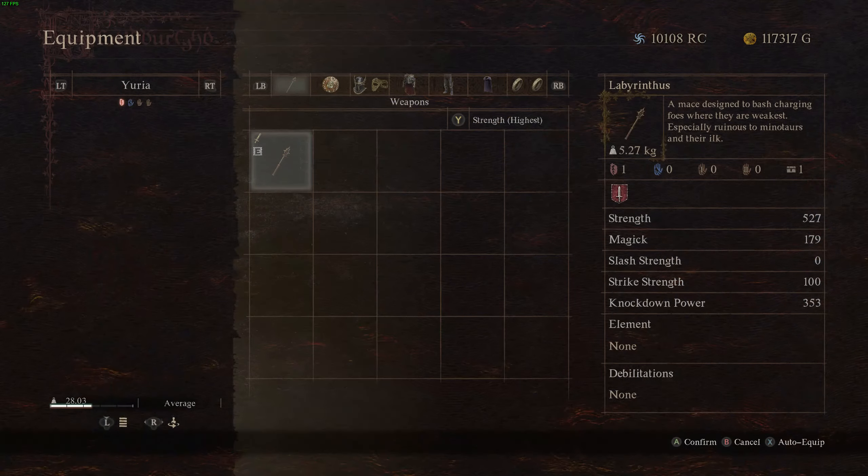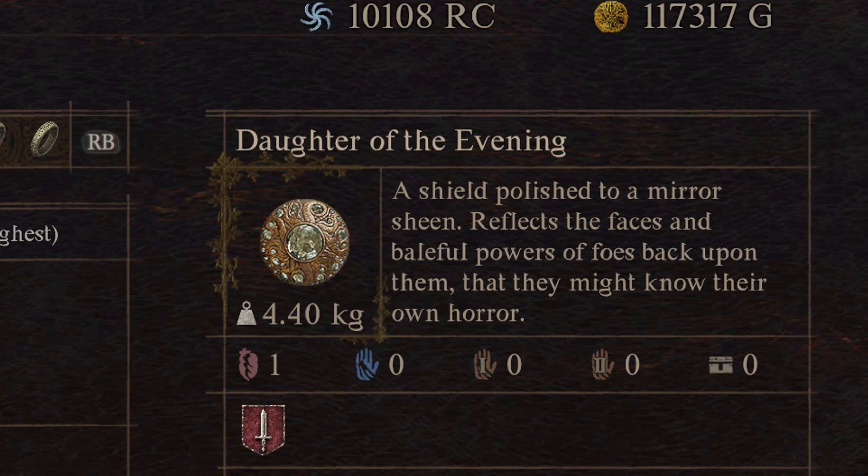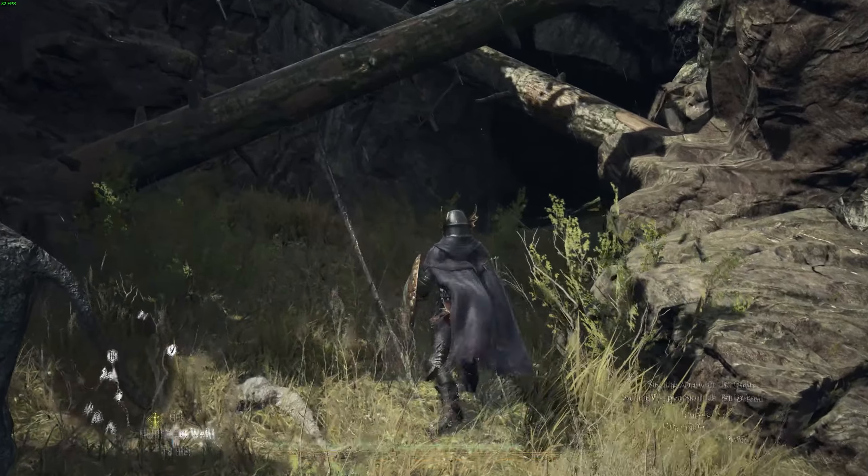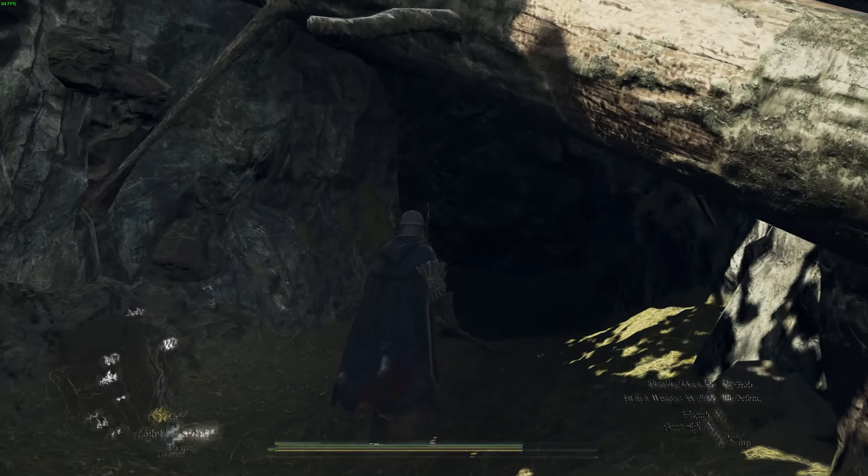This shield is for the Fighter class, and it says it reflects the faces and baleful powers of foes back upon them, that they might know their own horror. This leads me to believe that blocking with the shield will reflect the Medusa's gaze. So we're about to go try that out.